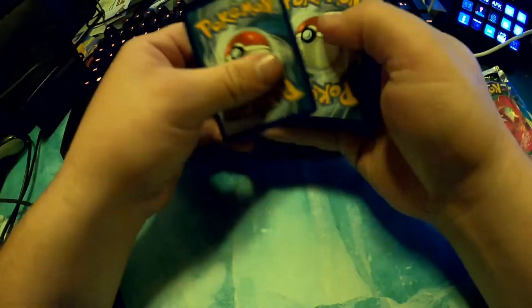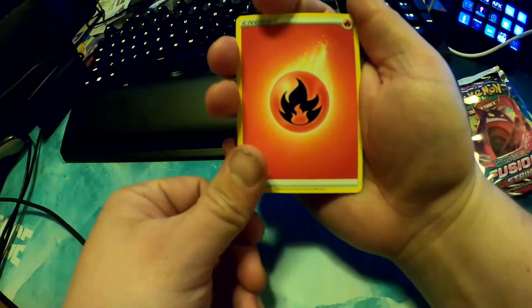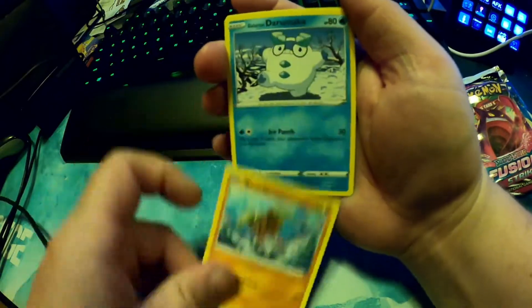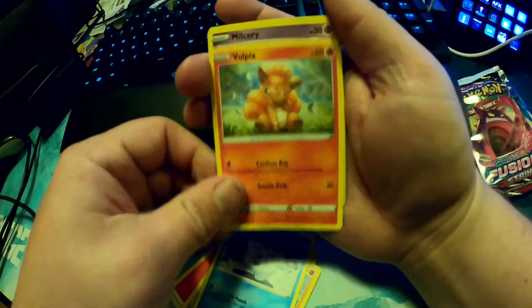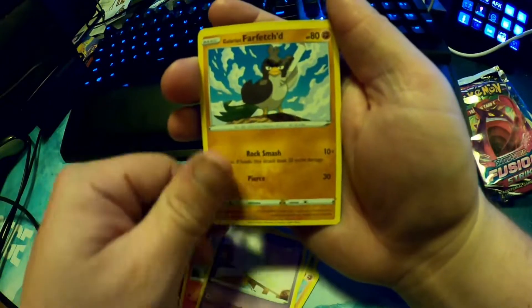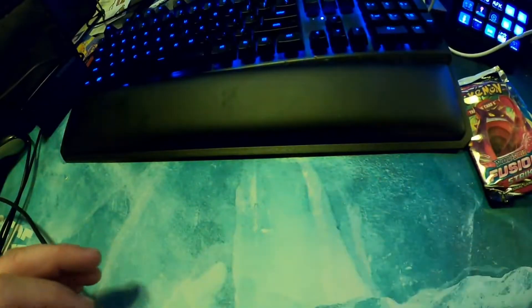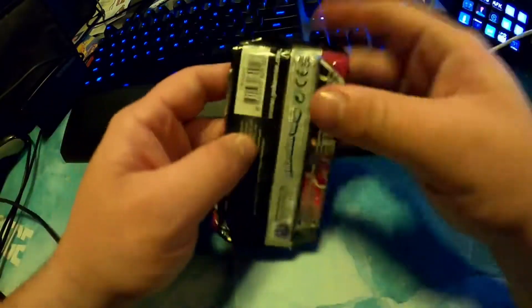Grass energy, fire, Indeedy, Dewblade, Metapod, Binnacle, Darumaka, Vulpix, Milcery, Farfetch'd, Waltorb, Mr. Rhyme — just throw those in there, you can go.